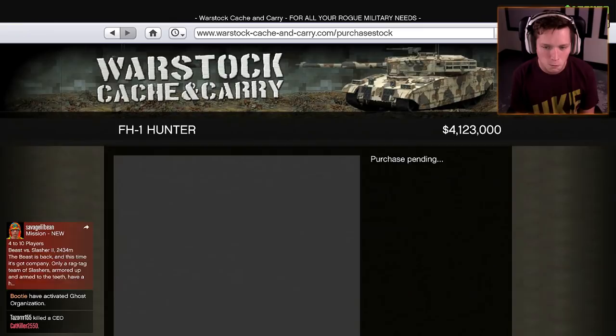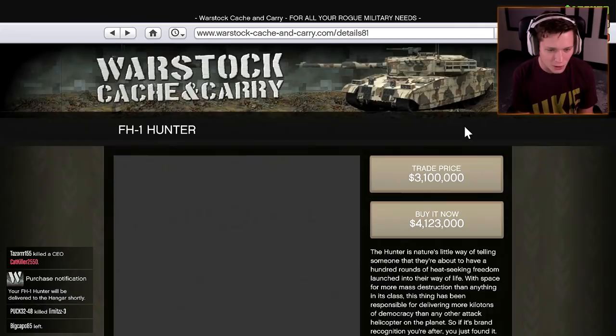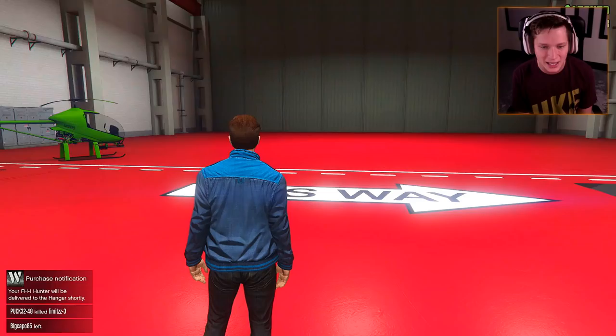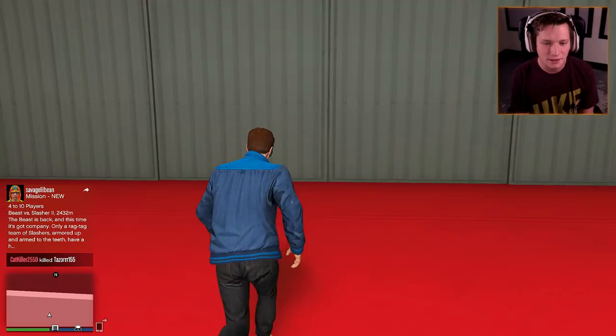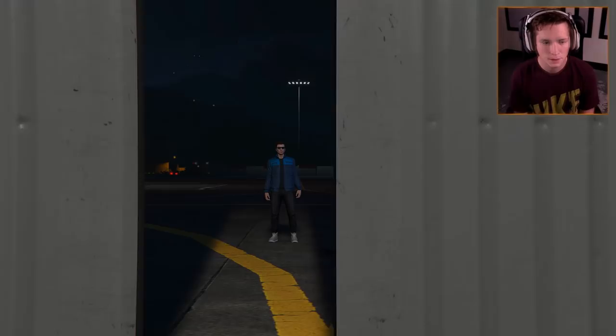All right guys, here we go. Let's go ahead and buy this thing now. $4.1 million — what in the world, dude. It's going to be delivered to our hangar shortly. So I'm going to go ahead and head out of this hangar, we'll wait for it to be delivered, and then we're going to check it out, customize it, fly it around, and see what this thing can do.